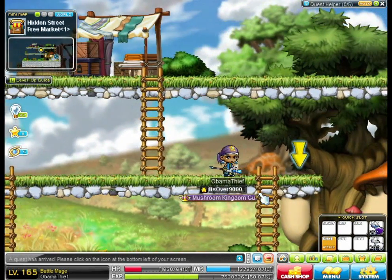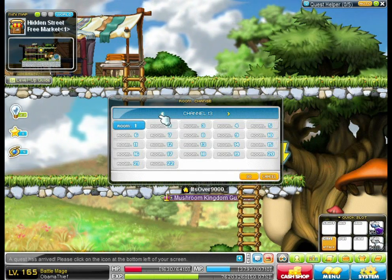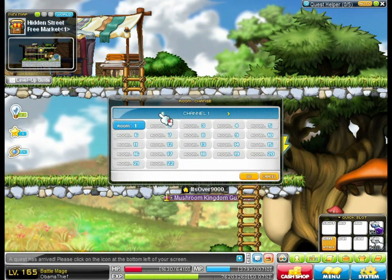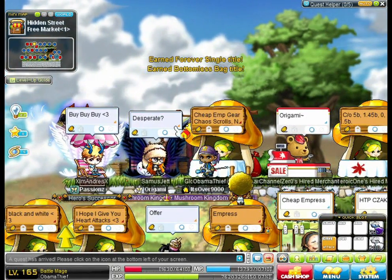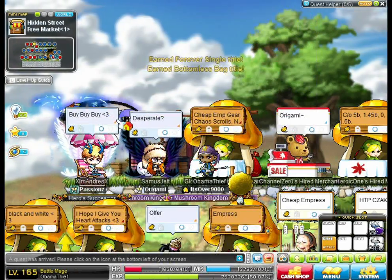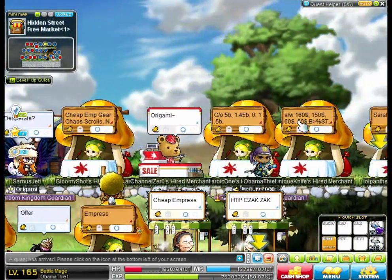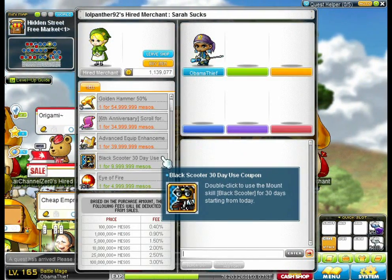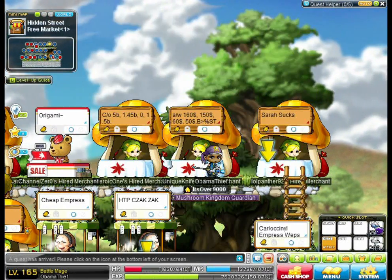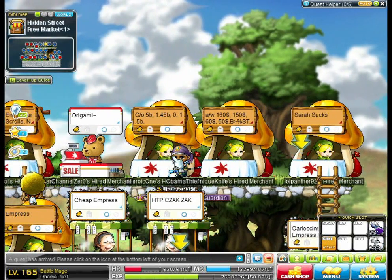Bottomless bag cause I got the upgrades. Does that happen in private servers? I don't know — I don't play on a private server. Let's go to channel 1. Maybe we can see some shops of people who actually exist in the Bellican Nova server. Why don't you guys look up Samus Jet, or whatever this guy's name is — he's probably on the rankings. What about this guy, lol panther 92? I know he's on the rankings; I know him personally.